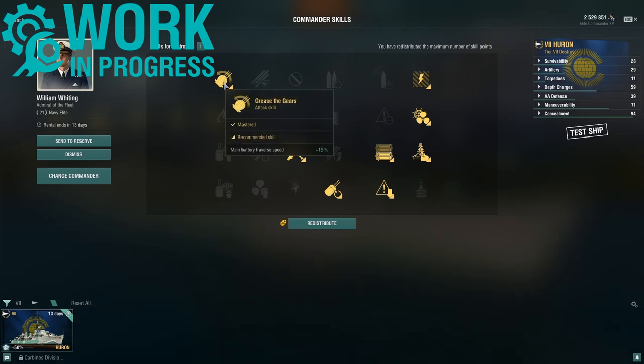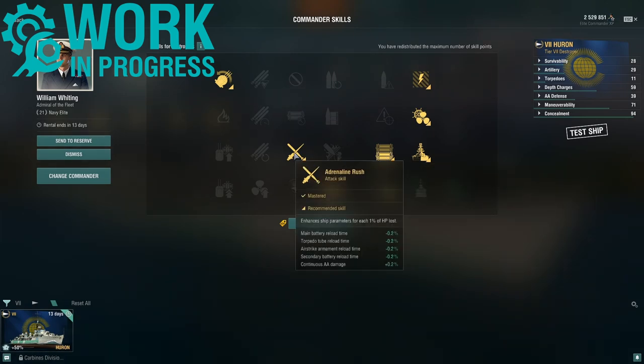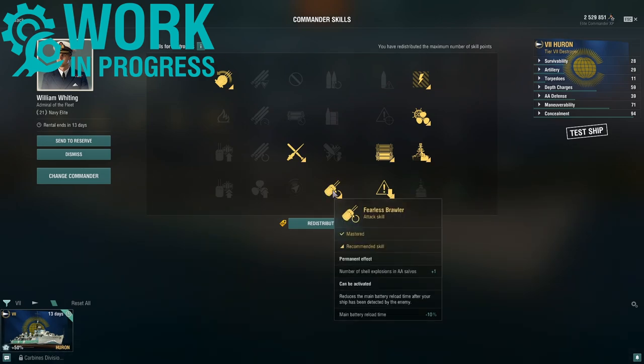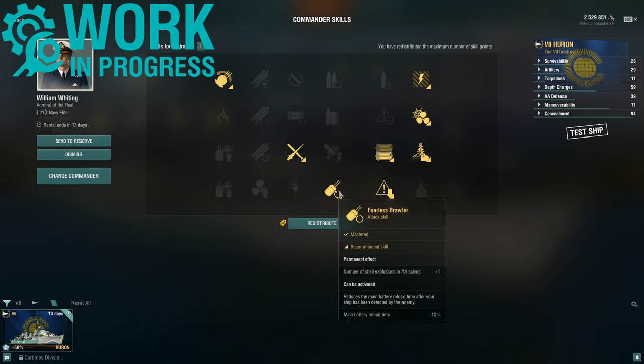For captain skills, I'm using: Grease the Gears, Preventive Maintenance, Last Stand, Survivability Expert, Superintendent, Adrenaline Rush, Concealment Expert, and Fearless Brawler. There are no smoke screens on the Huron, so you can get the full benefit from Fearless Brawler.